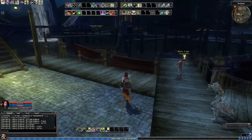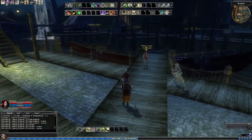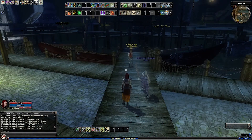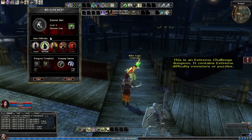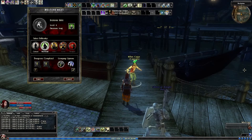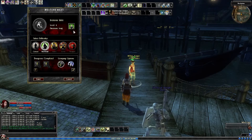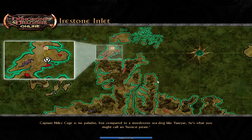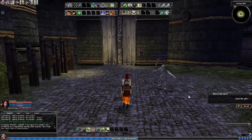Hello everybody, welcome back to Let's Play Dungeons and Dragons Online, part 62. We are finished with Tango Root. I'm going to be doing a free-to-play quest today which is Ironstone Inlet. It's a little bit difficult — it's funny how the message pops up saying it's of average difficulty. I always find that really interesting. I'm just going to pop inside and we're going to get the quest done.